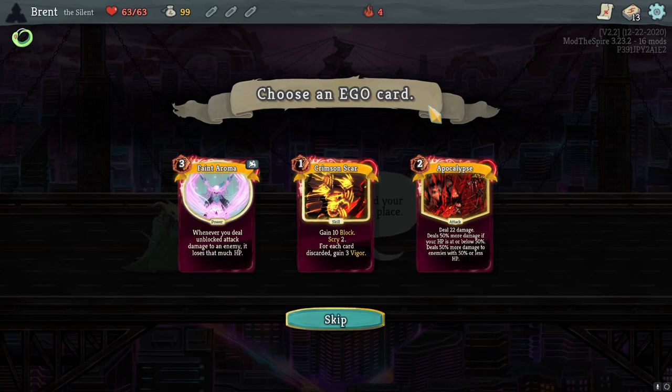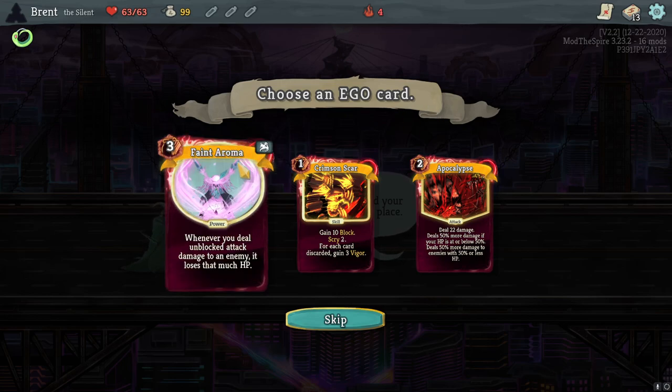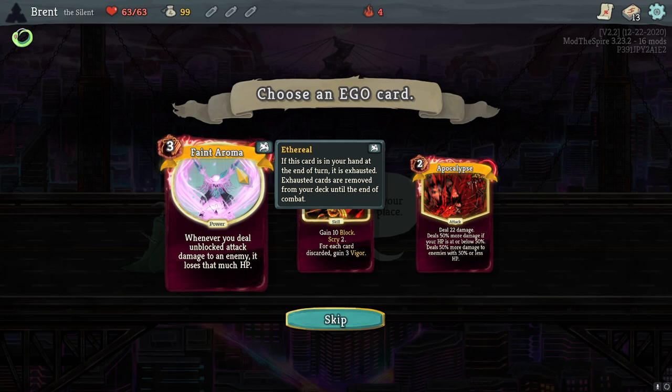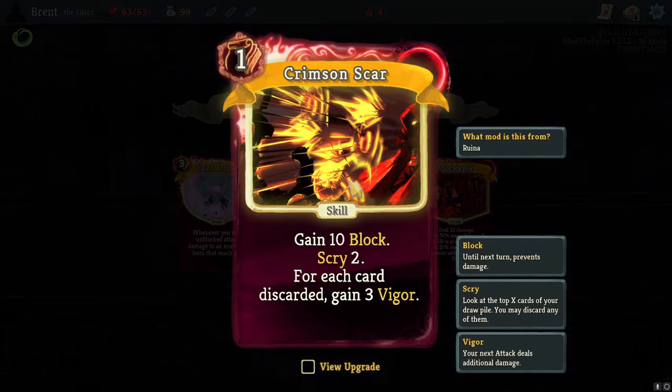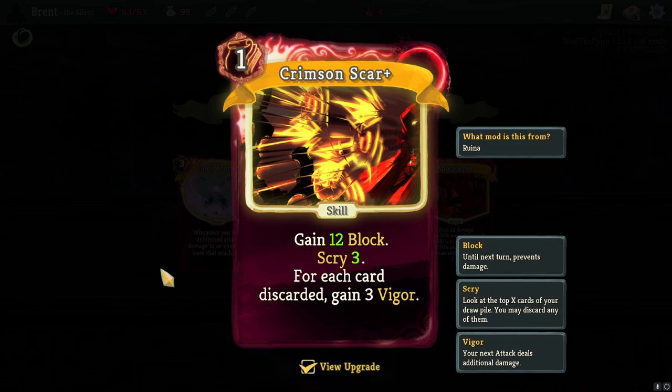Whenever you deal unblocked attack damage to me, it loses that much HP. Unblocked attack damage - I don't know if this works with poison, would be kind of cool. It almost feels like you're doing double damage, that's in my head what this means. I kind of want to try it. But also a one, a twelve, and three, and then it gets more damage is also very good too.